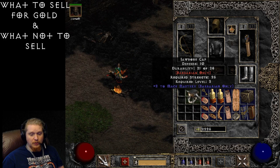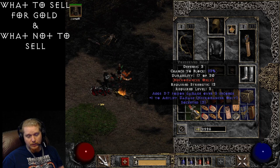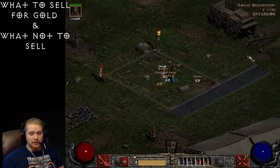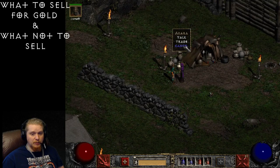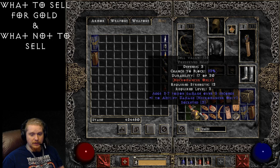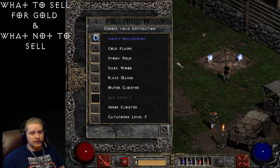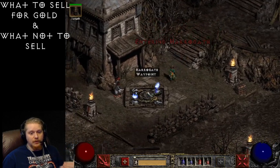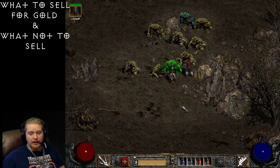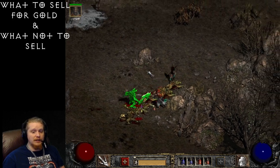Here we have three items. The jawbone cap has plus two to mace mastery — a level one skill. The preserved head has plus one to amplify damage — also a level one skill. Both are going to be rather poor in value. The jawbone cap is only 406 gold and the amplify damage head is only 135 gold. I would not keep these items. When you're searching for valuable items, pick up class items, look at how much they're worth, and if they're not worth anything just toss them back on the ground.